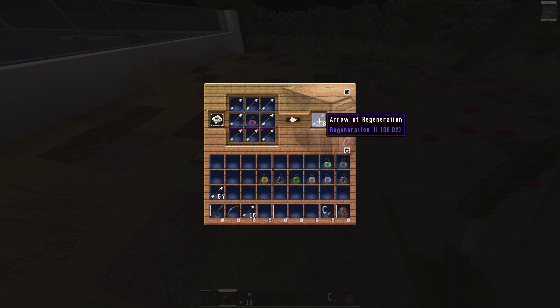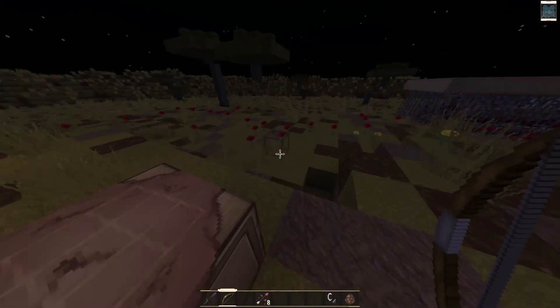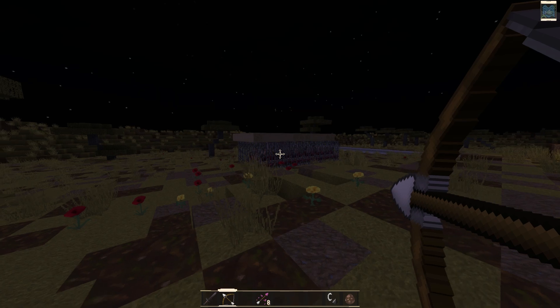Place the lingering potion in the middle slot, and you can see your arrow of regeneration has been crafted. Just select it, drag it, and keep it in your inventory so you can use it.